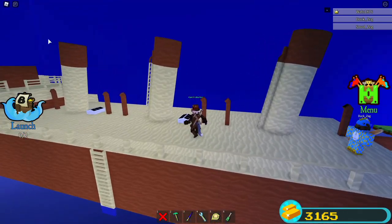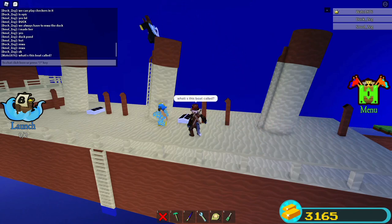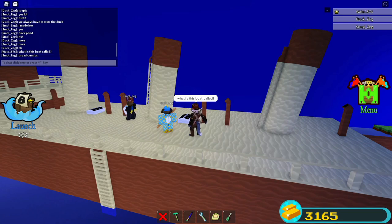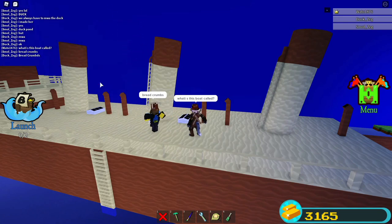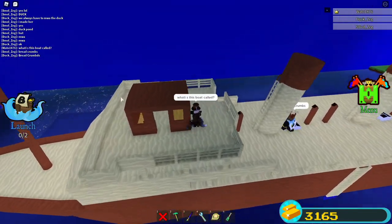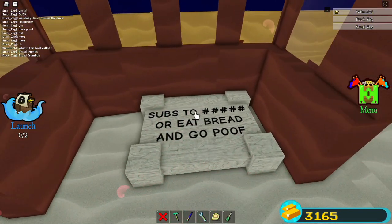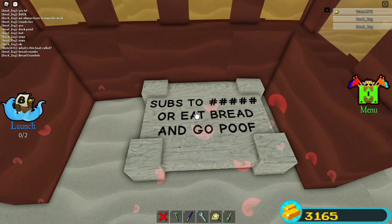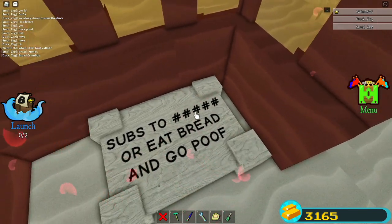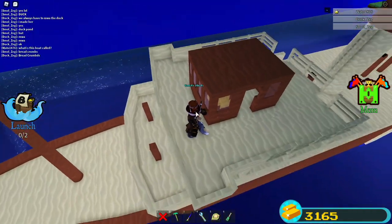It has a nice flag — it looks like Britain or Australia. It actually looks really cool. What is this boat called? It's called Breadcrumbs! How could I be so dumb? It's called Breadcrumbs. And it says 'sub to Wado 1876' or 'eat bread and go poof.' I filled in the blanks — I'm so smart.